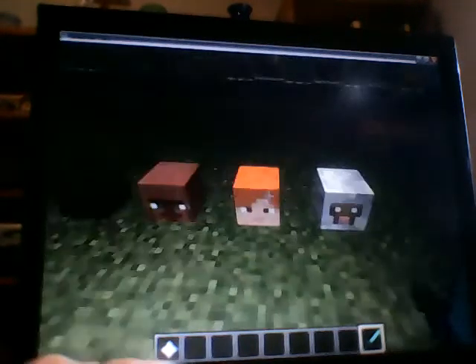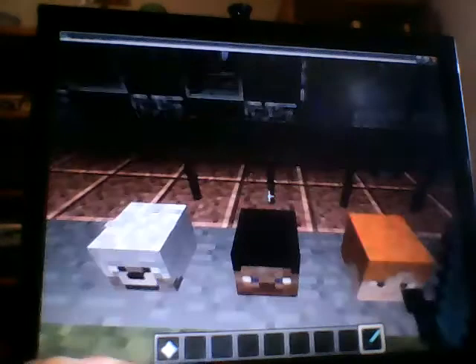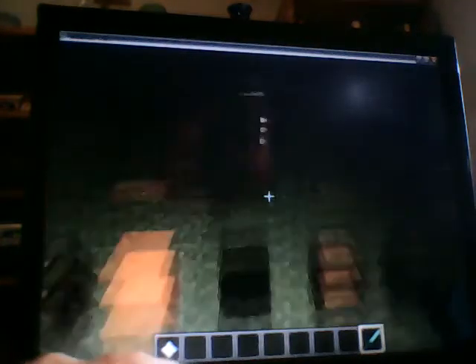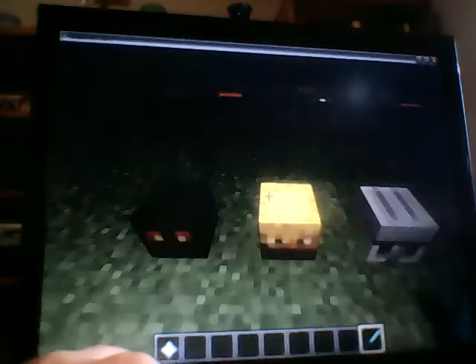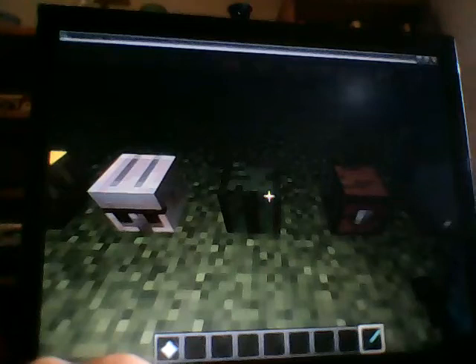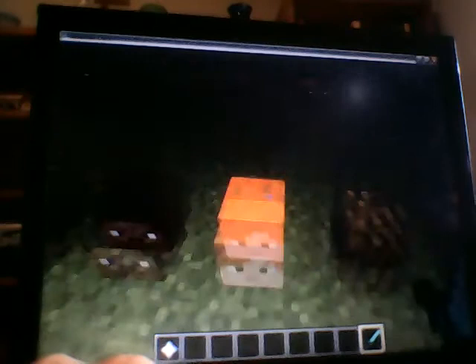It just ended up giving me — which one is it? — it ended up being an Alex head. Anyway, I was at golem's head. And then you can also get some random block heads as well, like a cactus, a chest. I tried to get a gold block and a diamond block piece, but I ended up forming these instead.